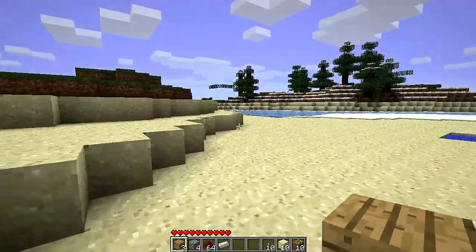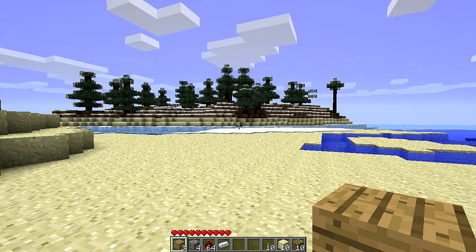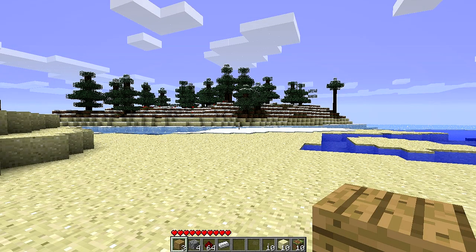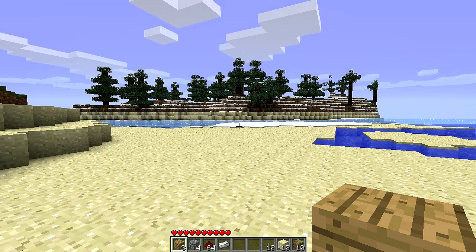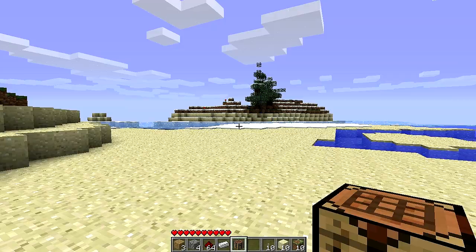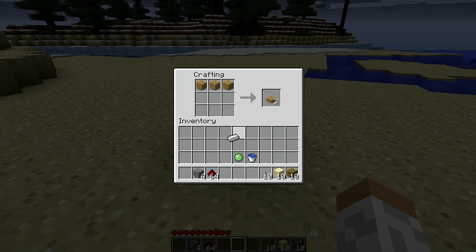Hey guys, Devin1994 here, and welcome to Minecraft version 1.7. The first thing I'm going to be showing off is the pistons. So how you make a piston — I need a crafting bench. Okay, so I got my crafting table. To make a piston, you're going to want to take three wood like that, put an iron ingot right there in the middle, a piece of redstone at the bottom, and then four cobblestones. And that gives you a piston.